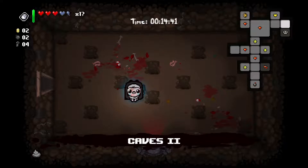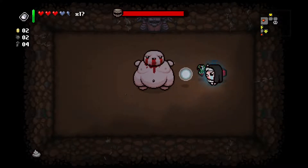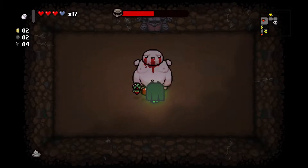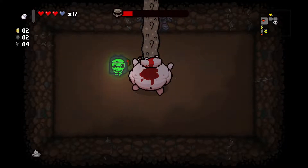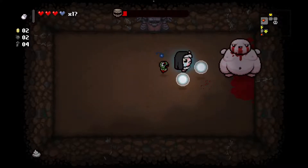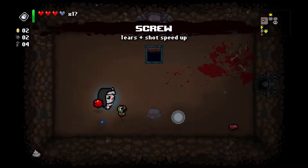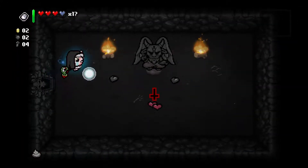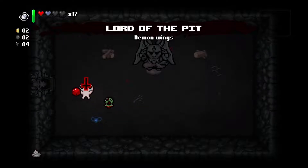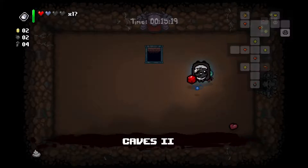Speaking of bombs - too many places for a secret room really. Boss fight - Mega Fatty! Got a little too close there. Let's use our Unicorn Horn and get some free damage with Cube of Meat. There we go. Couple more shots and he'll be dead. Tears and shots beat up - it's exactly what we wanted. What do we got in here? Oh man, Lord of the Pit. I mean this puts us in a dangerous place, but what the hell. There's a bomb - I'm actually gonna go back for that.